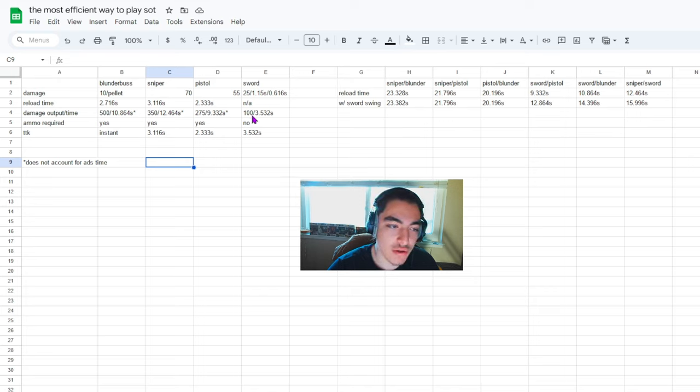Obviously I have the damage, reload time, and damage output time with the reload time. Most of this is common knowledge — most people know the blunderbuss is in the middle, pistol is the fastest reload, sniper is the longest, and the sword has no reload time.